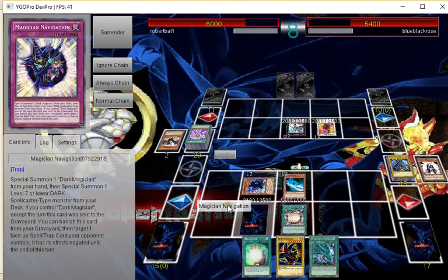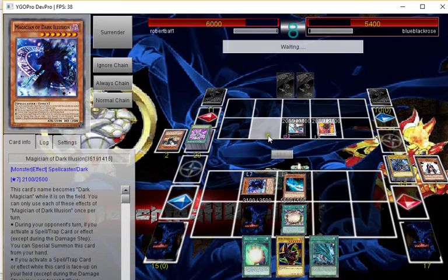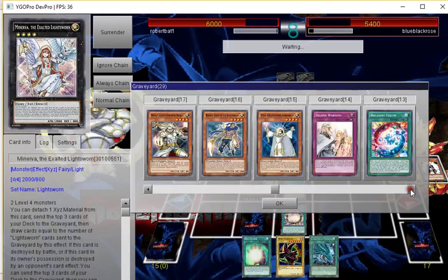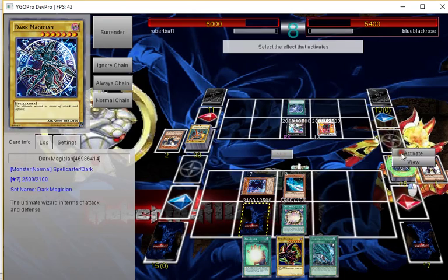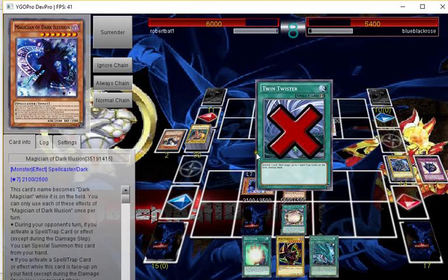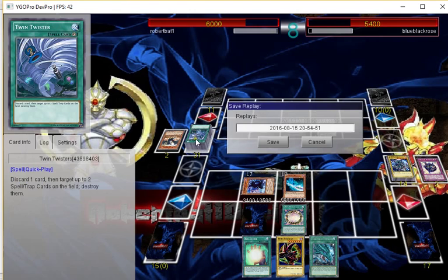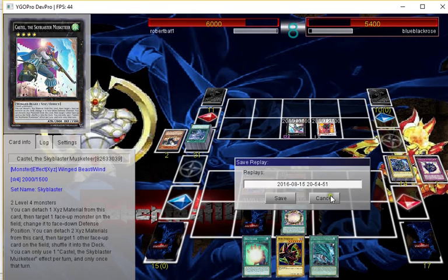I'm going to always chain Navigation because if he drops JD I need to chain to it. Twin Twister! Oh this guy's got me — wait, no he doesn't because Navigation is in the graveyard; I can banish it to negate the Twin Twister. This guy knew he'd lose after that. I had several plays — I could even make Amulet Dragon and banish all his spells and traps. This guy wasn't going to win that game.